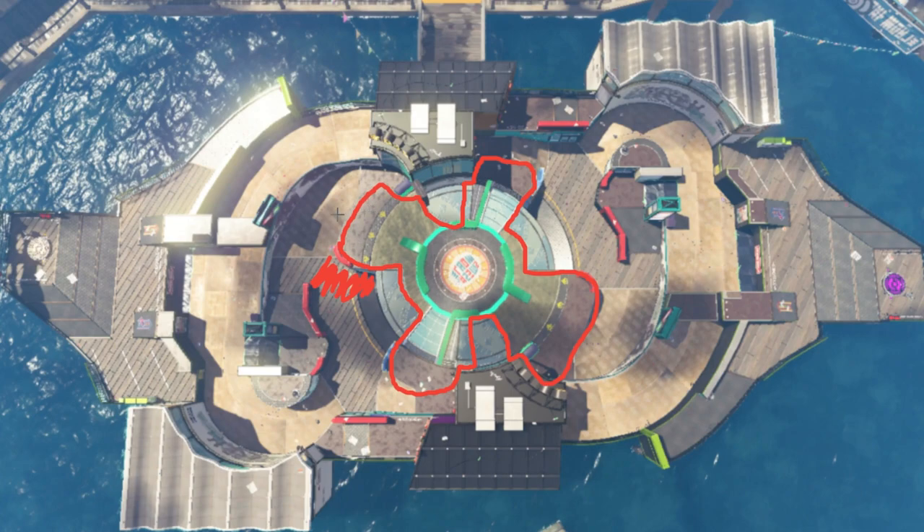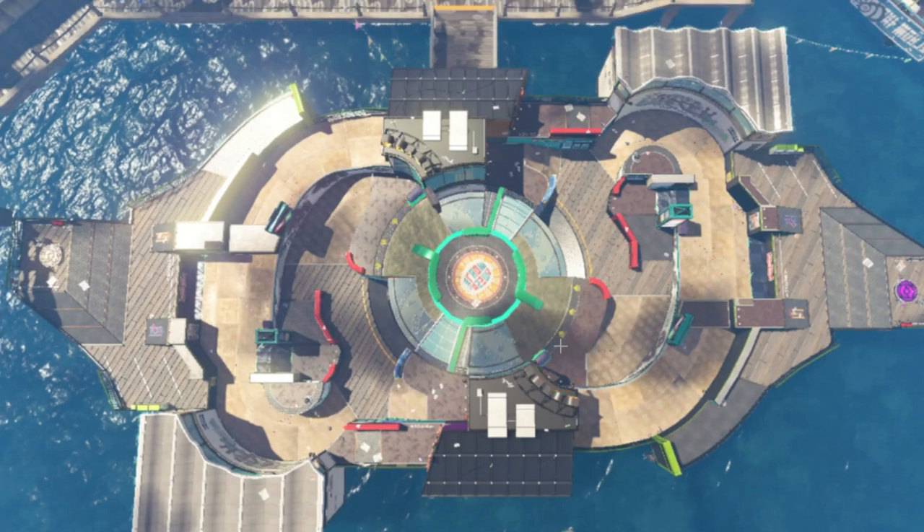A good charger or support player posted on the back line will be checking their map regularly to make sure this flank area doesn't get painted. The wall here is actually fantastic cover against someone above you — they have to peek over the side, so you can often get in range in time. Still, the amount of time this flank puts you out of play is really rough.